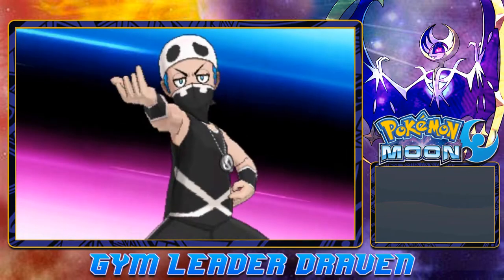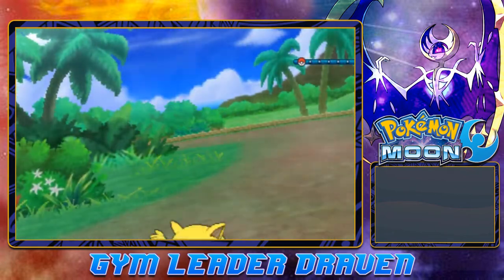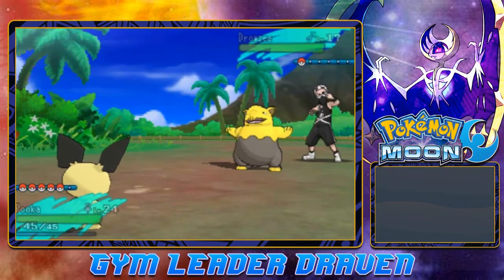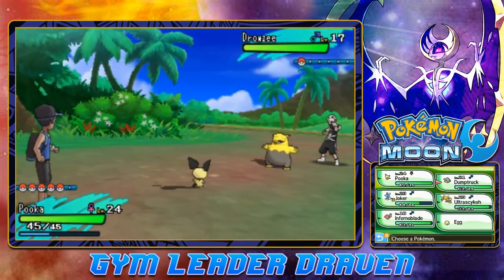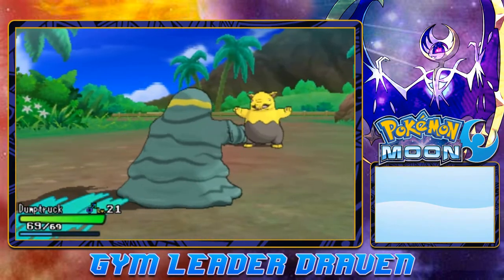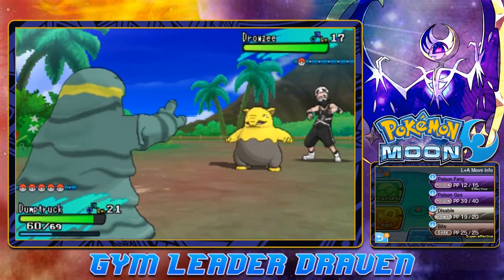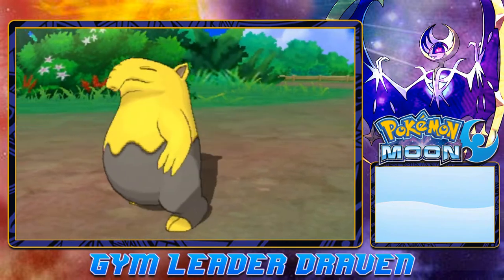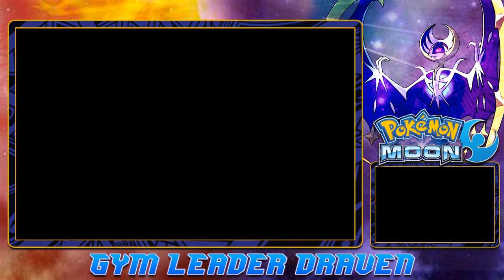Here we go — battling another Team Skull member, probably the same one that we faced before. He does have one Pokémon and he comes out with a Drowzee. Let's go with Dumbtruck right here since it is a Dark-type Pokémon. That Bulkiness actually saves us right there. So let's go straight for a Bite attack right here. Bite takes away Drowzee's HP — and Dumbtruck for the win. We have defeated another Team Skull member.